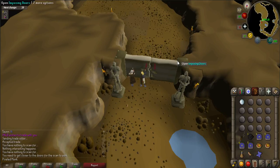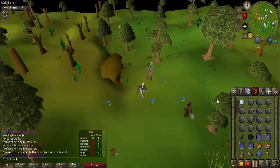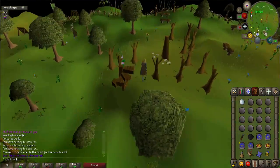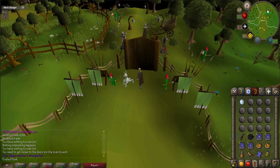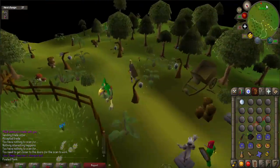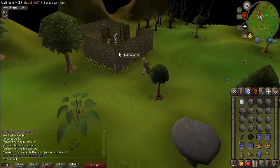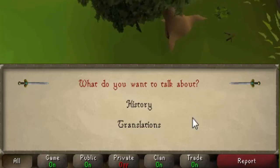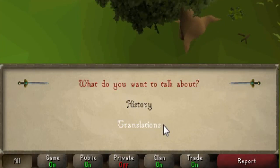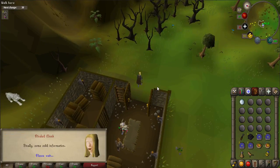Now you must travel to the Outpost, which is located northwest of West Ardougne. You can get there by using a Slayer Ring and teleporting to the Stronghold Slayer Caves and then walking south, or teleport to Ardougne and walk from there. Once there, talk to Jorl. When prompted, select Translations. After the conversation, walk out of the building and Savant will contact you again.